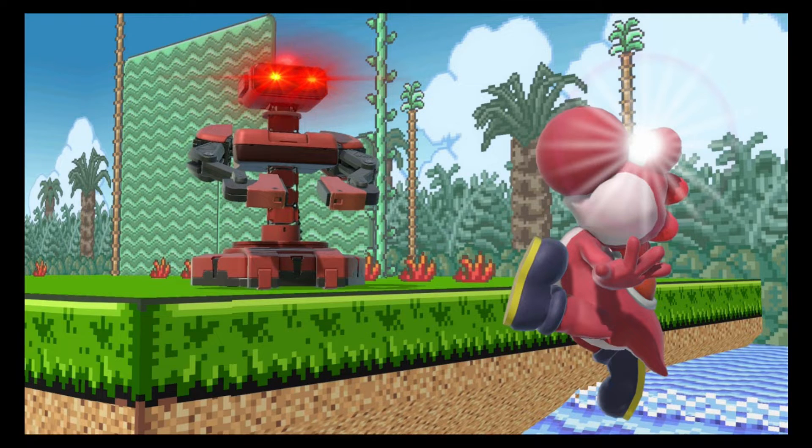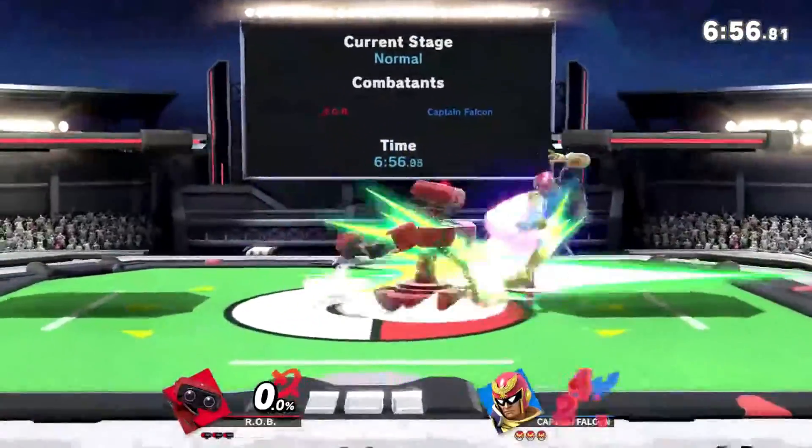So you understand 50-50 scenarios. Now I'm going to talk about some of the ways that you can set them up and cover the high or low options. There are so many different ways, so please bear with me. When you land a jab or down tilt lock on an opponent and choose not to forward smash, you can instead use a dash attack to set up the 50-50 scenario.